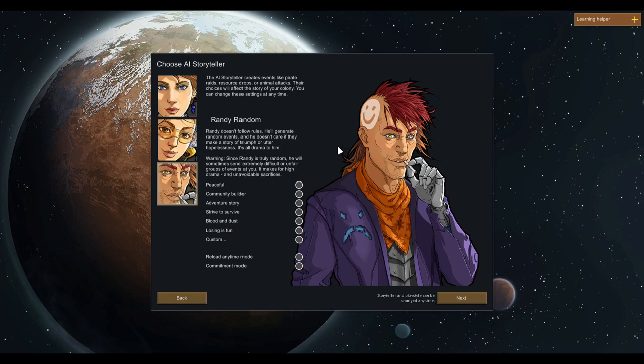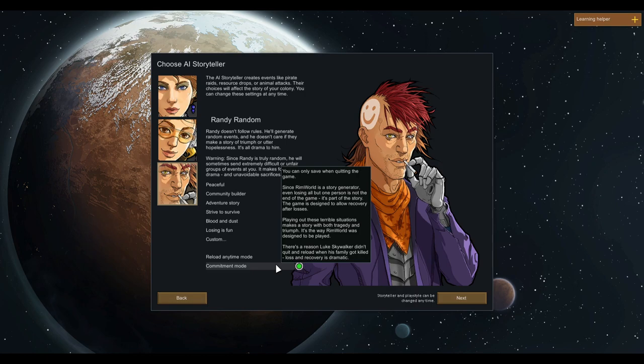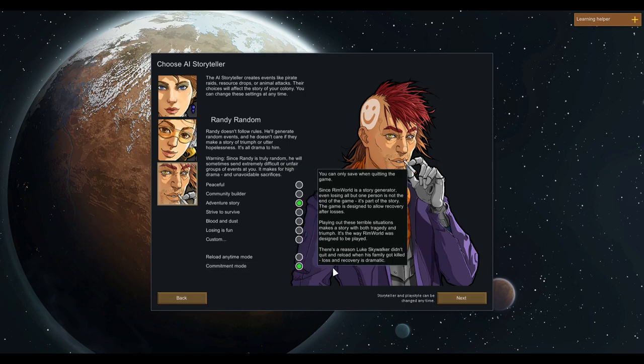There are also six difficulty settings. I'm going to go with Adventure Story — there's room to grow and thrive, but it's still a dangerous planet. I really never know how this game is going to go, but I think I want a little bit of difficulty. So we will try Adventure Story, and we are going to use Commitment Mode because it's better to not go back after bad events.